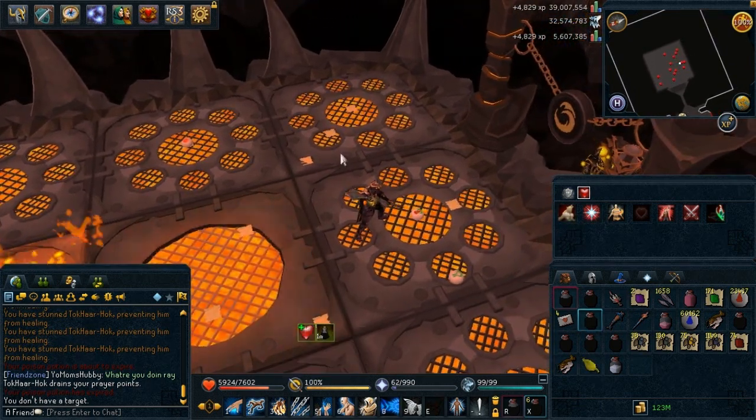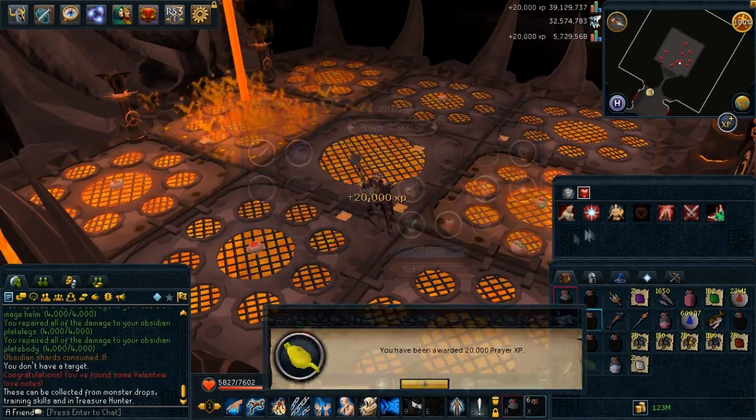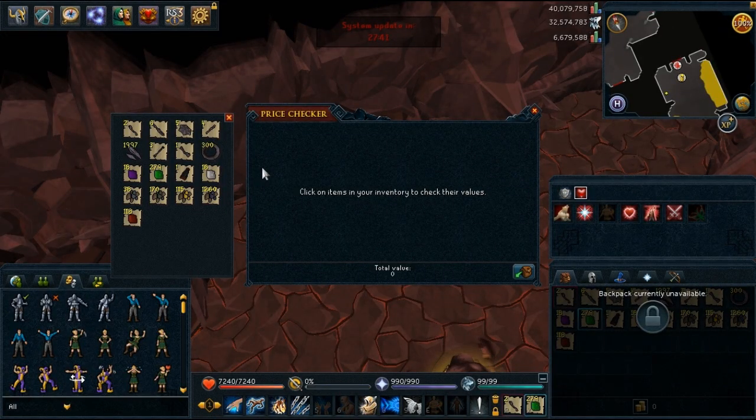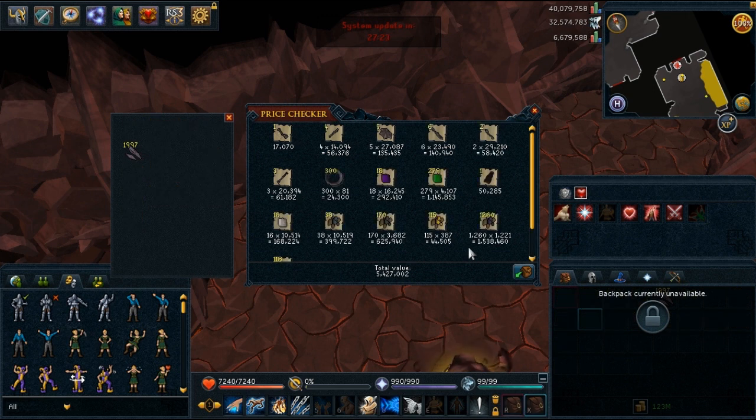Let's go to the price check. By the way, I totally forgot to mention — the best drop you can get from this cave is an uncut onyx, but unfortunately I did not manage to get one. It is quite rare. I got tons of obsidian items — they're so cheap, like 14,000 for this one. All of those have basically reached their alch price. So the total is 5.4 million from 10 hours of Fight Cauldron. Again, this is primarily for experience and not the drops.